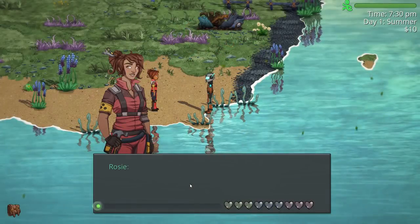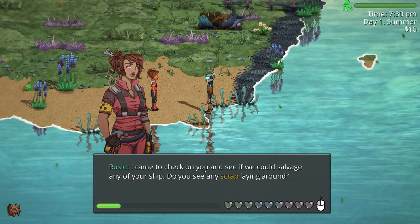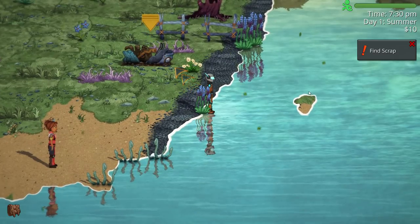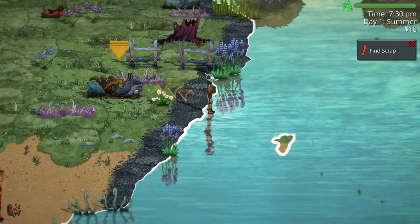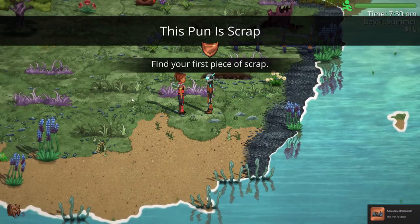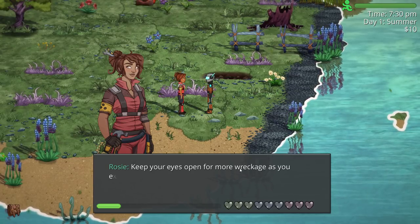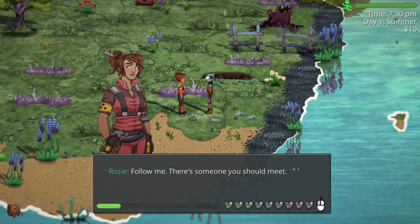'We'll check on you and see if we can salvage any of your ship. Do you see any scrap laying around?' Let's see here. Oh hey — okay. Shallow water. There we go. You found a piece of scrap — that'll come in handy. Keep your eyes open for more wreckage as you explore this planet; we'll need it to build you a shelter. Follow me — there's someone you should meet.